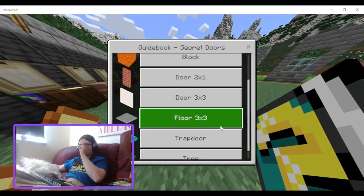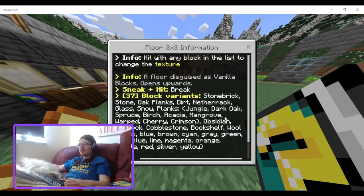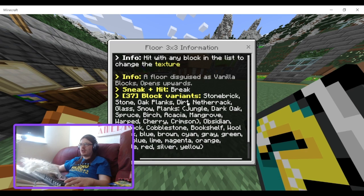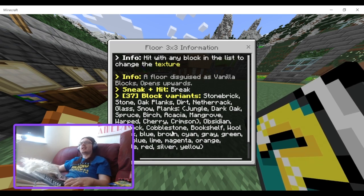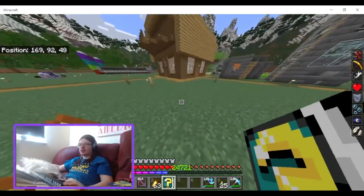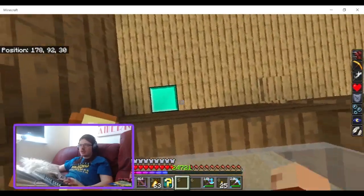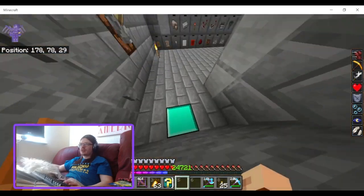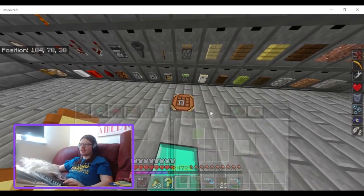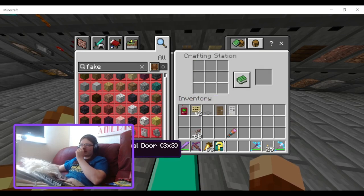Next up is the floor three by three. You can disguise these blocks — you can definitely disguise these as a bunch of different blocks, which is really good if you're looking to make a secret base and use these as your entrance, because you're going to need a lot of variation.